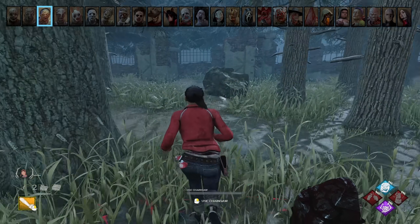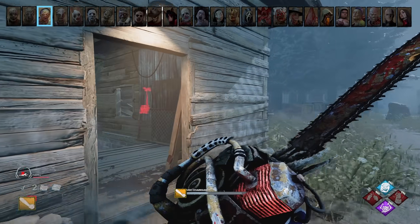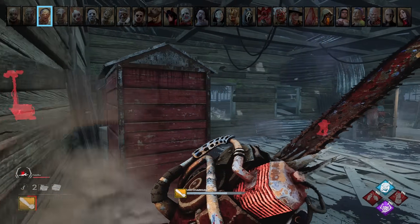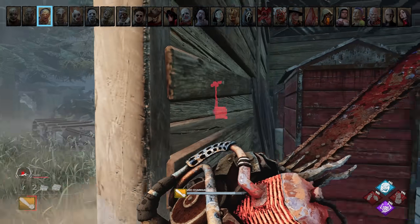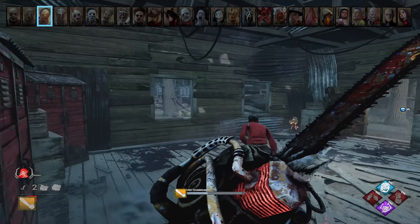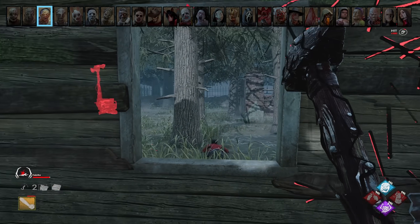Hillbilly. Get as close as you can to the survivor before starting to rev your chainsaw — this makes it much more difficult to dodge. You can stall your chainsaw by clicking it rather than holding it, allowing you to hold it out longer if needed; however, it will overheat while doing this, so be careful. Know when to just M1 instead of using your chainsaw. A lot of times you'll think you need the insta-down ability, but many times you can just build pressure by hitting them normally.